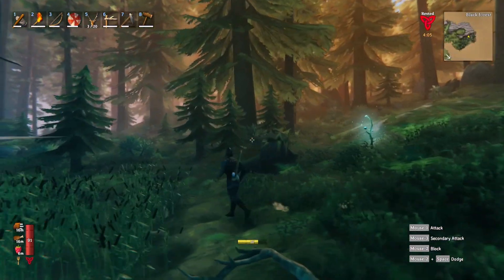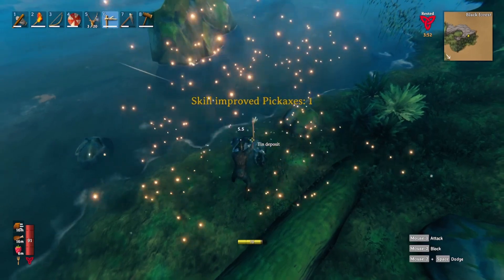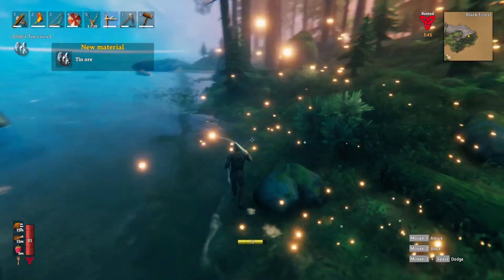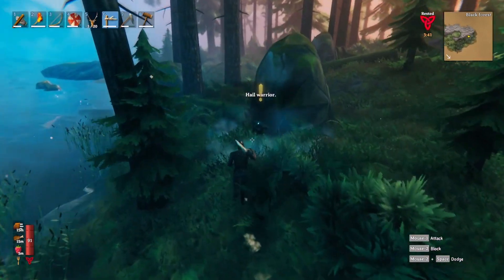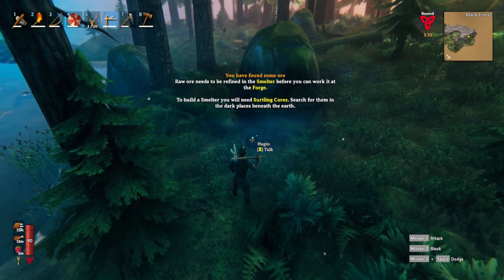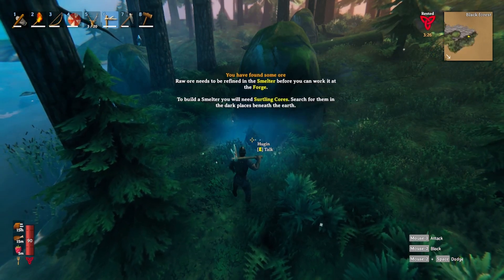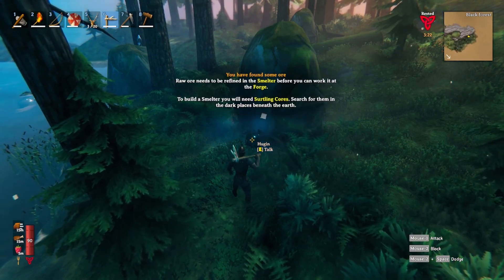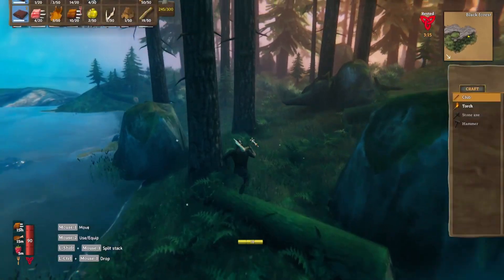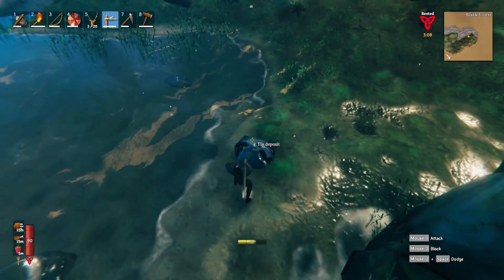Hopefully I don't run into a troll immediately. So that's looking promising - I think I need 10 tin to make a cauldron. Let's talk to Hugin. 'You have found some ore. Raw ore needs to be refined in the smelter before you can work it at the forge. To build a smelter, you will need Surtling cores. Search for them in the dark places beneath the earth, aka burial mounds found in the black forest.' So I need 10 tin to make a cauldron.